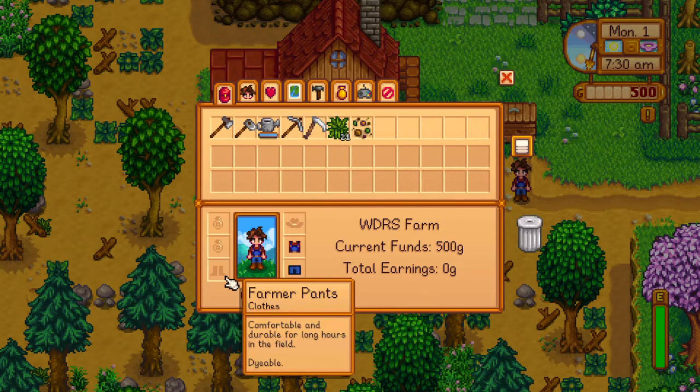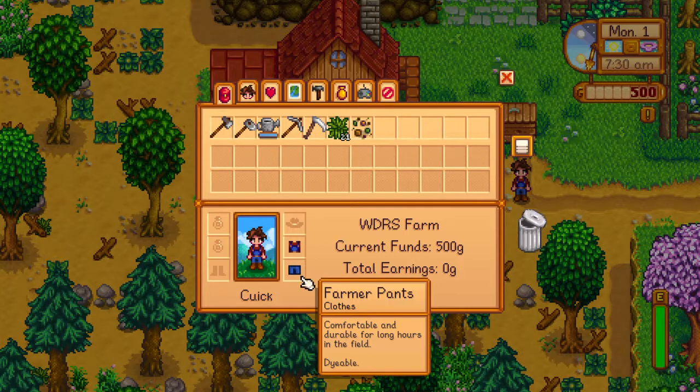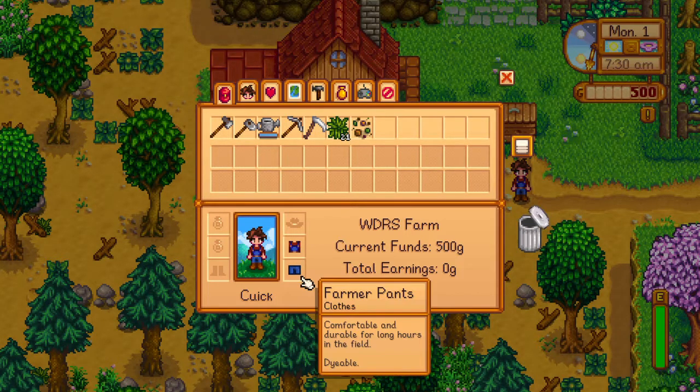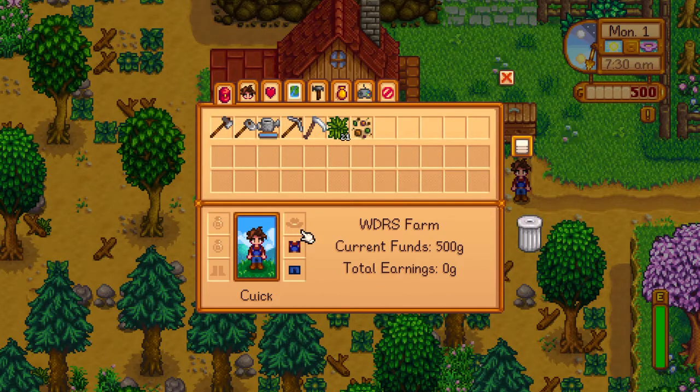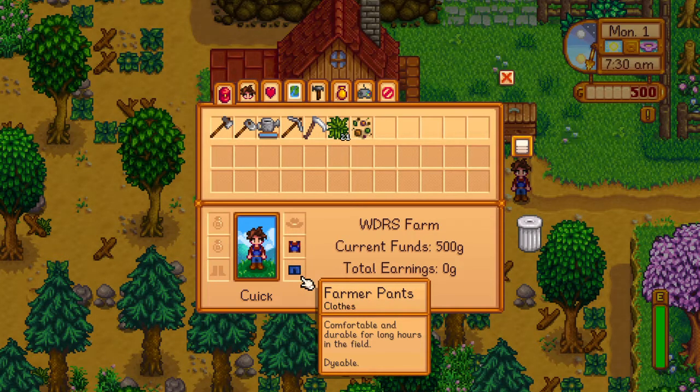It's pretty self-explanatory, just kind of do whatever you want. It is multiplayer, and there will probably be some people joining. Now to fill you in on some things — you start with 500 gold. I know that sounds like a lot, but it's not. Our name is WDRS Farm — we do random stuff farm. And the name is Quick, but it's with a C. So you get it? CJ Quick Mun — it's like Quick but with a C.